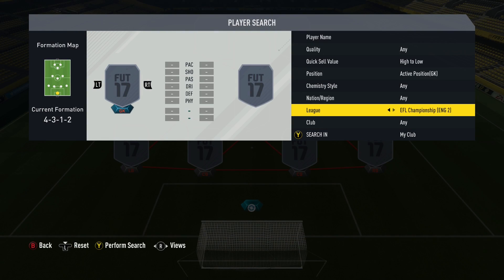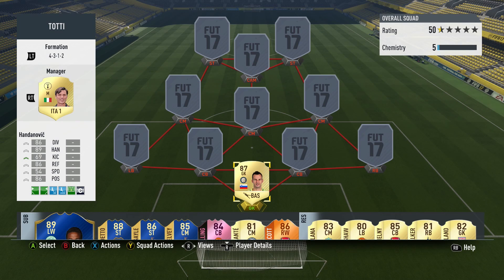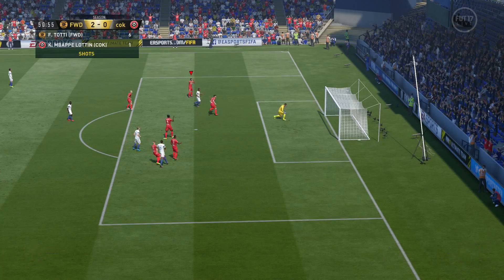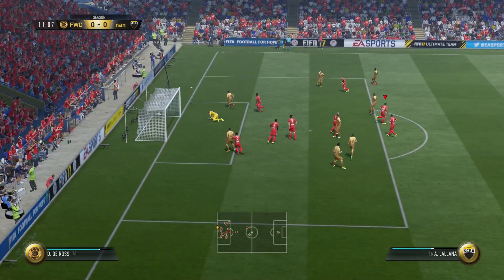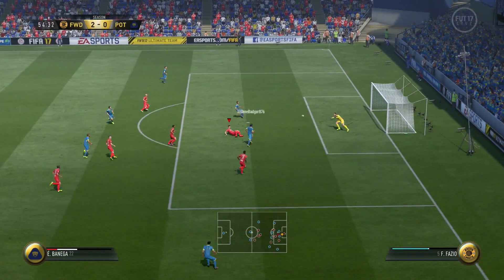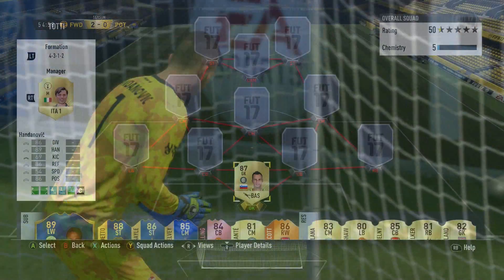We're going to kick off in goal and move to the Calcio A. A staple of my goalkeepers in this league has been Handanovic all year. This basic 87-rated card has been phenomenal — he makes worldy save after worldy save, he's big, he gets across the goal well, and he's really never let me down. For the price, you're getting one hell of a good goalkeeper.